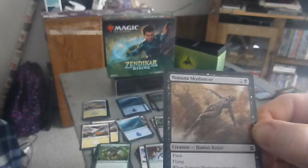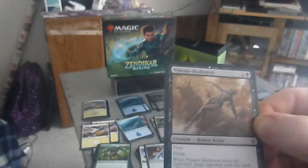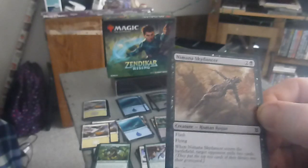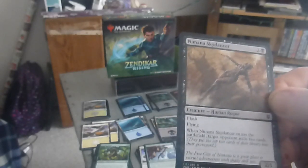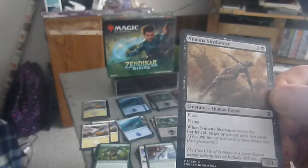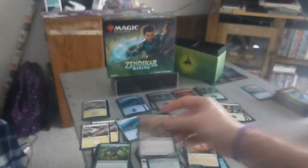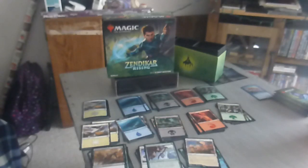Next up we have Namana Skydancer — a three drop, two colorless one black, two-one. Flash, flying. When the Skydancer enters the battlefield, target opponent mills two cards. I'm gonna use that with a boomerang and just keep making people mill.